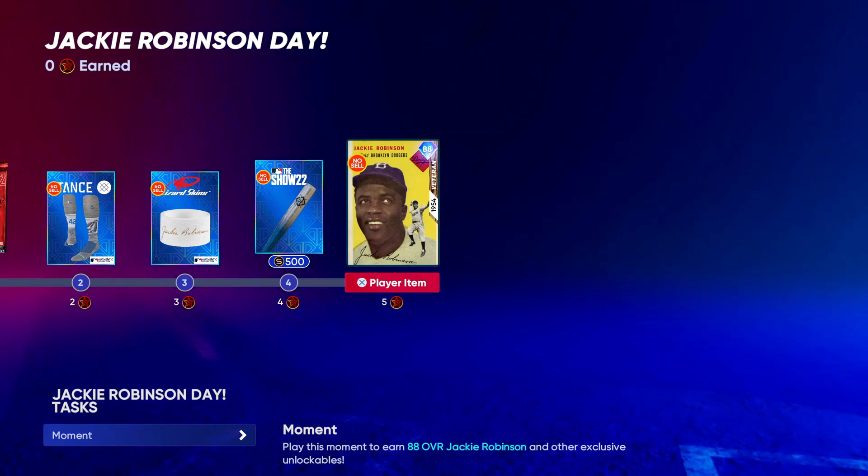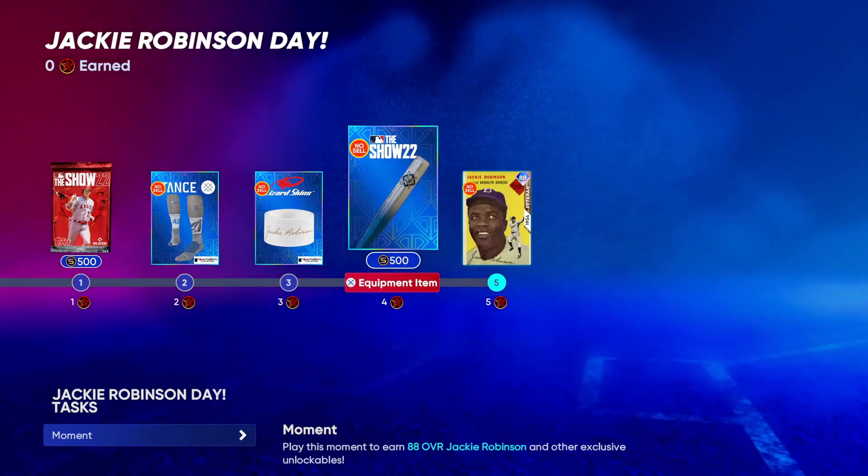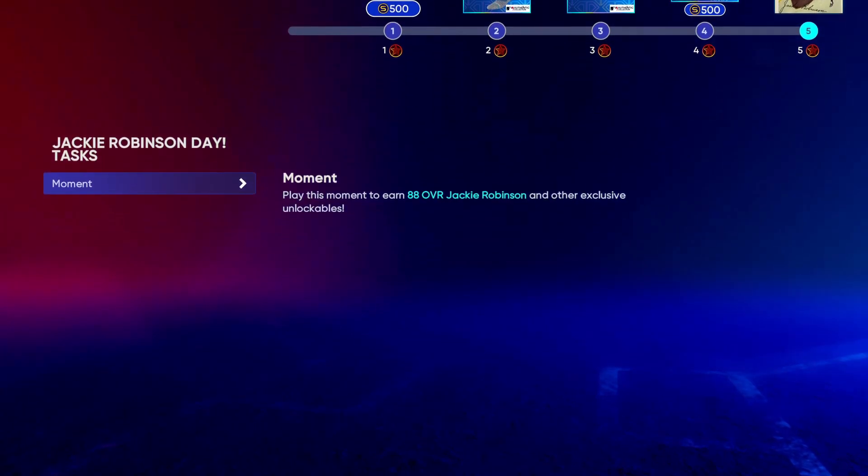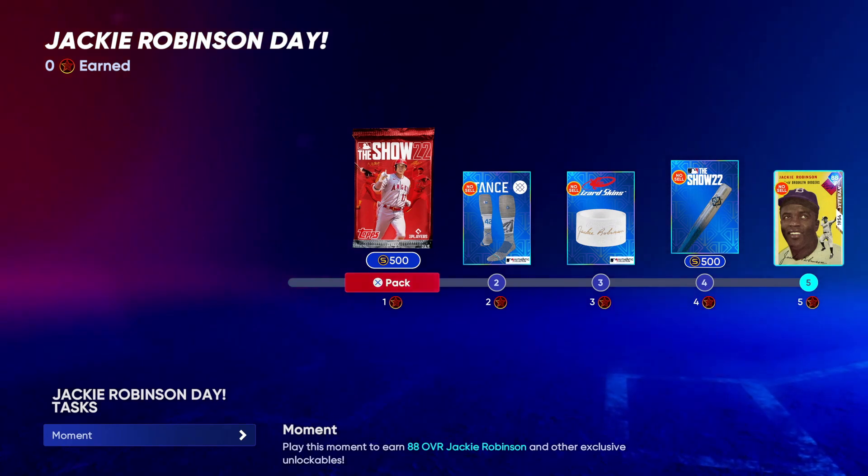It's just a small program with only five stars and one moment to complete, celebrating the 75th anniversary of Jackie Robinson Day. You also get a pack so you never know — you may pull Mike Trout. It should take less than five minutes, just one hit.